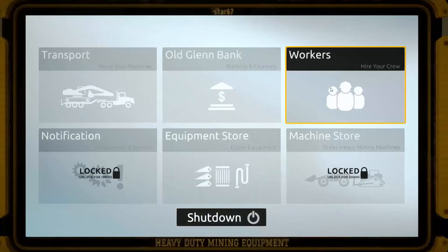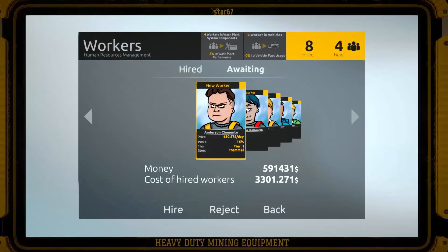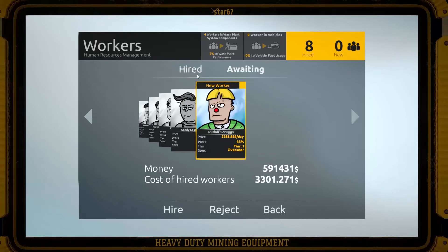I also wanted to show you guys I've had a lot of workers apply to work for us. Let's check this out quick. We have five waiting - we've got a trommel, a shaker, a hog pan sluice box, a drilling machine, and an overseer.